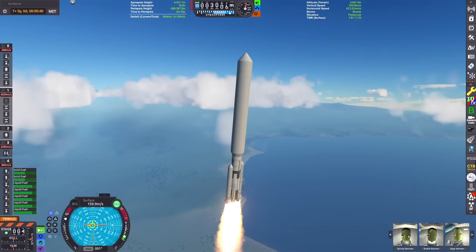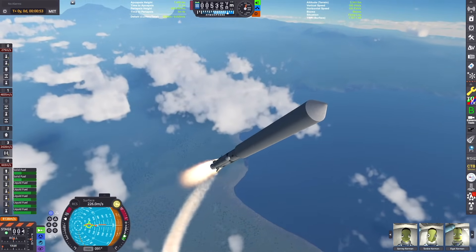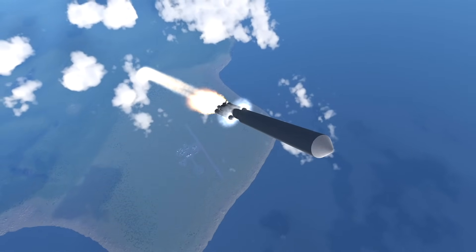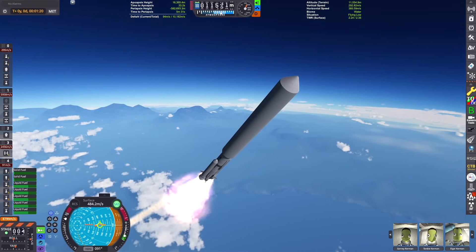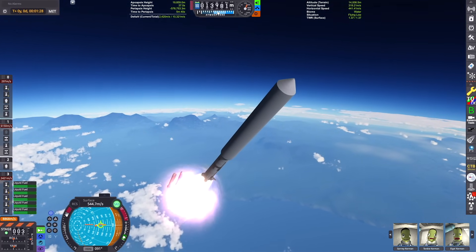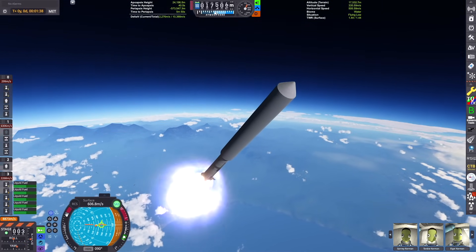We're just breaking through the first cloud layer and starting that gravity turn. We'll detach those boosters in a second and carry on our way up into space. Just broke the sound barrier. The boosters detached and it looks like they took out my back tail fins, but we're already in the thinner parts of the atmosphere so that won't matter too much.